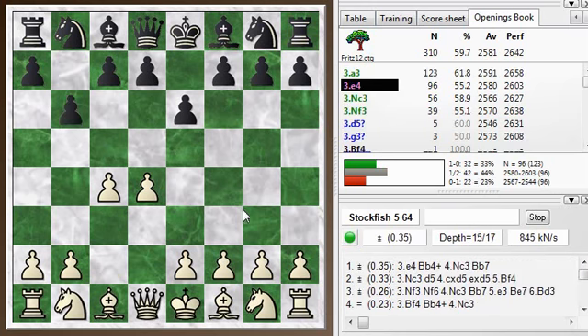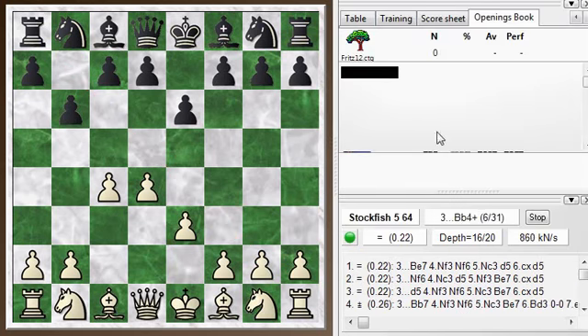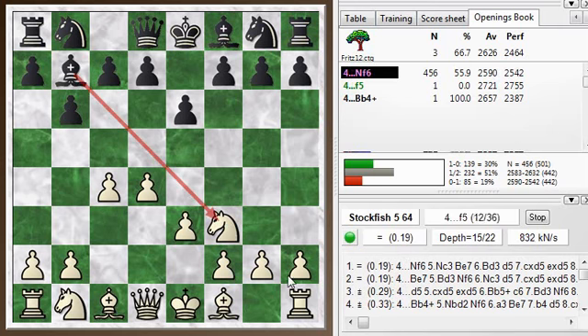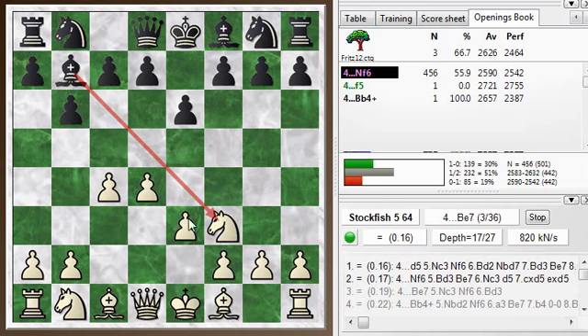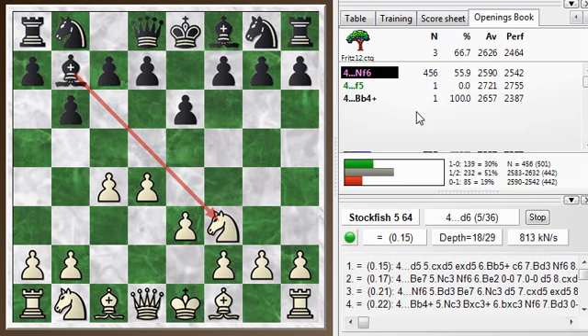Bit of an unusual choice here. This whole line is very tricky because of the pressure on this diagonal. One way you can avoid it, if you just want to not have much trouble, is you can actually play e3 in this position. It's not a book move, but it's a solid choice because after he develops his bishop, you can put your knight on f6, and then the pressure is somewhat blunted. The bishop is defended by the queen, and he doesn't want to trade off that good bishop for that knight anyway. You can later develop your bishop to e7 and be relatively safe. You just have to keep your eye on that bishop. After those moves, we've actually transposed into a known position of knight f6.